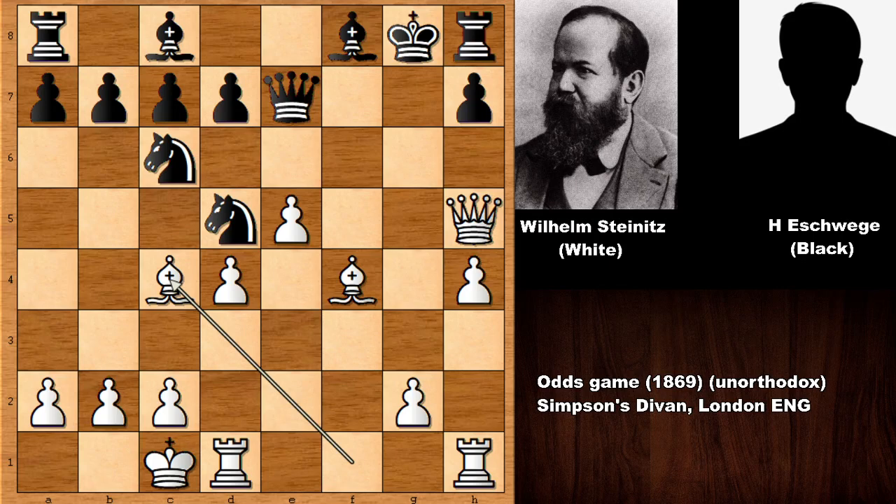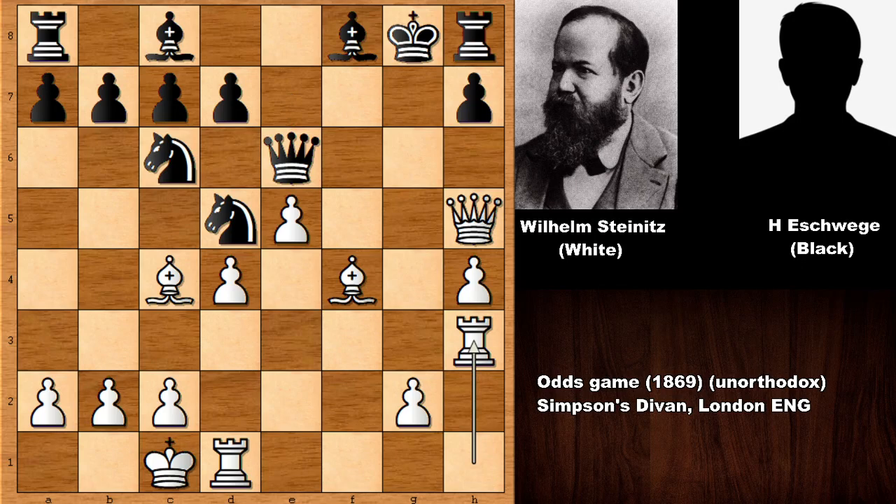We can say that all of the pieces of Wilhelm Steinitz are functioning. The bishop is pinning the knight and attacking it, threatening to take the knight with check. Defending with the queen — queen to E6. Steinitz has a very good attacking position. All of the pieces of white are active and doing their duty. On the flip side, the rooks are not connected, the bishop on C8 is stuck, and the king is looking extremely bad — almost hilariously bad on G8. This is basically a nightmare position for black.